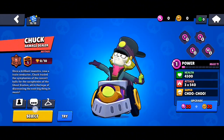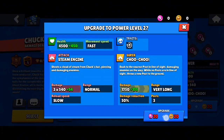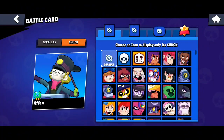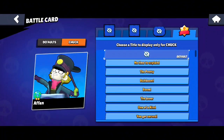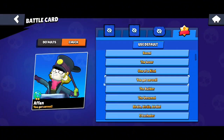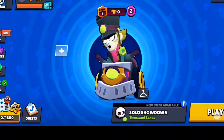Once you have bought it you will see an interface like this where it gives you an option to select. You just need to click on Select. You can also upgrade him from here — you need gems for that. You can also choose an icon and a title to display only for Chuck. I'll select this one and then click on Select.